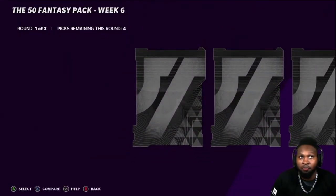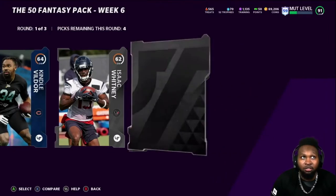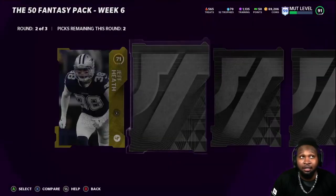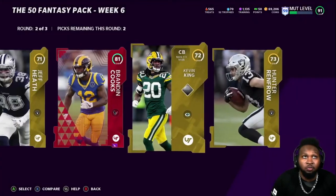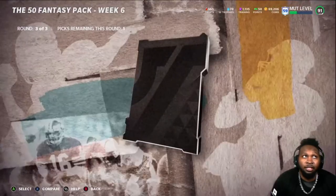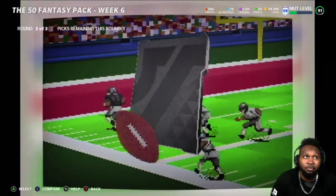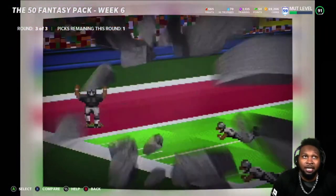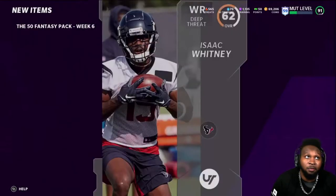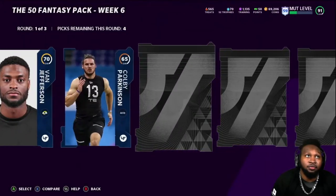Like I said, our goal is to just pull a 92 — it doesn't matter who it is, as long as we can get a 92 I'll be happy. Hopefully we don't get glitchy. We pulled an 81 Brandon Cooks. Let's see what we get here — 83, not going to do it; 81; so no matter what we're going to end up taking this 82 Dante. Alright, next pack up.